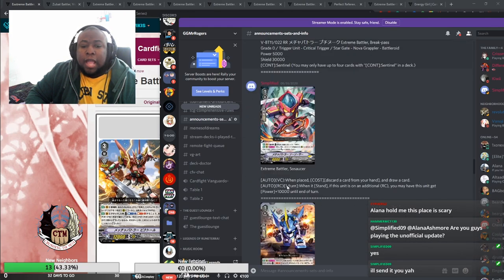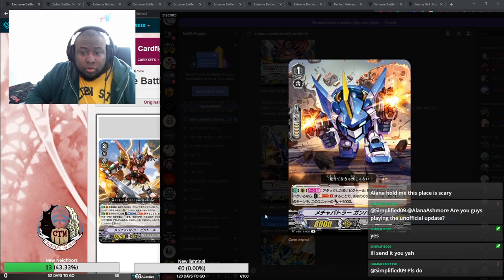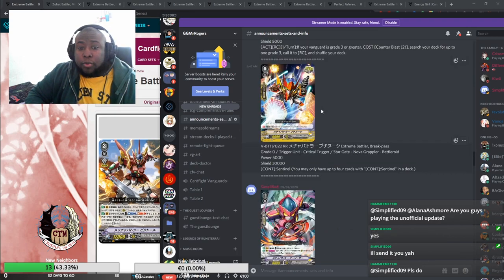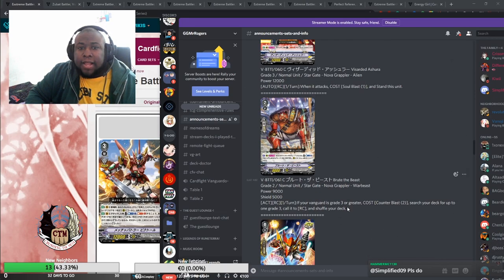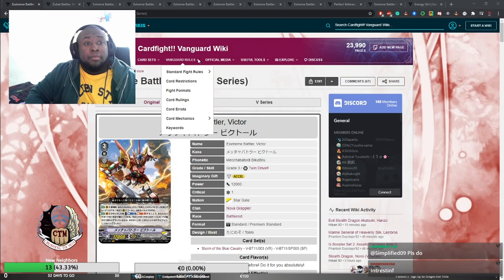There is Extreme Battler Brick Pass — in standard I think you'd still want to run this because it's an extra attacker with a restand effect, and having value cards like this being a rare that can pressure your opponent is very akin to how G Victor felt. Then Extreme Battler Brick Pass as a Grade 0 critical trigger — it's now a PG, basically a draw-crit PG. There are some other Grade 1s and 3s more pertinent to standard that I won't focus on.